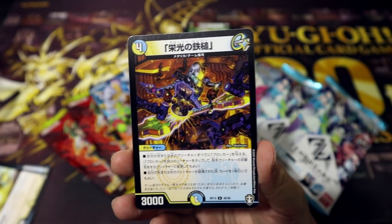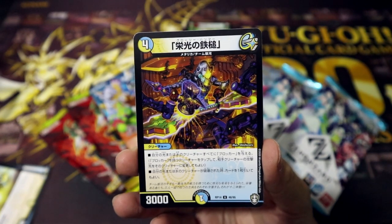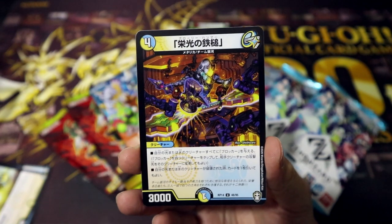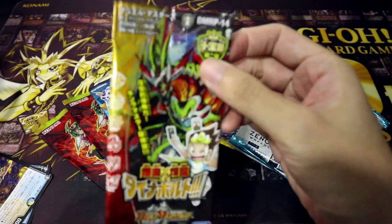And here we have Glory Hammer, which is for Team Ginga, the final team of the main four protagonists, and it is Blue Water and Light. Now let's open our second pack.